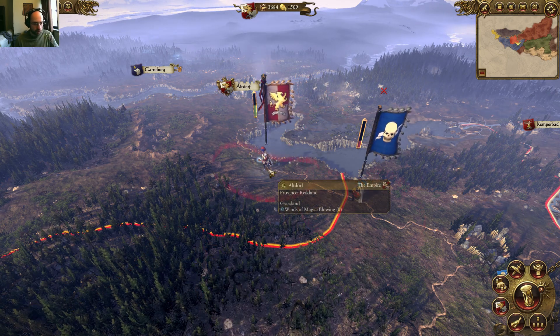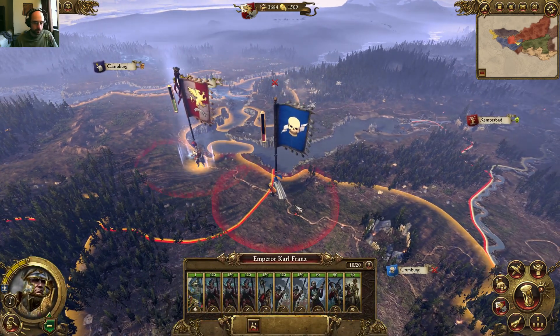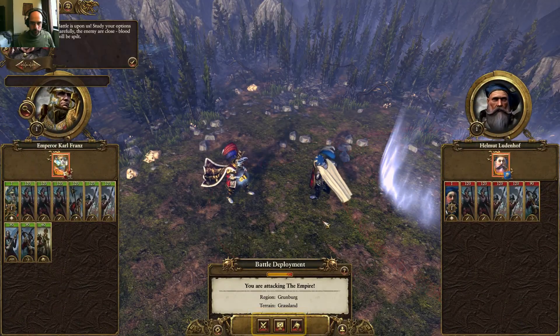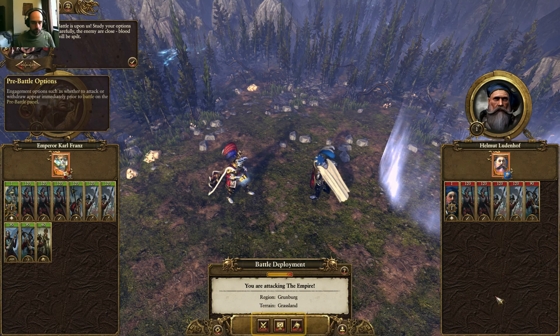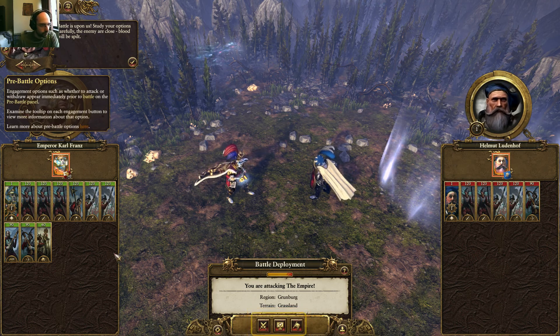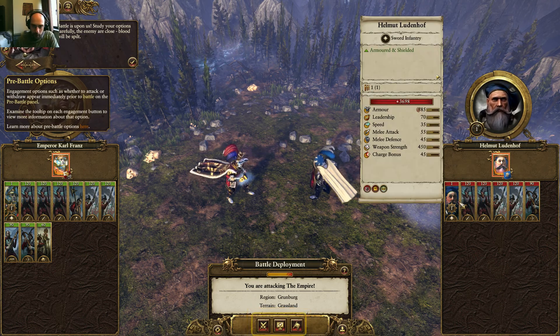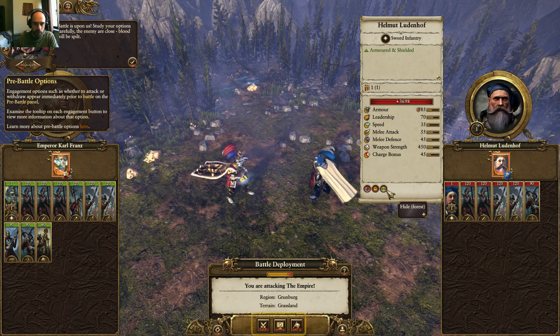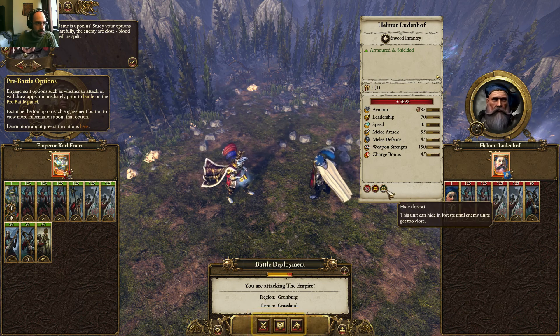Let's traverse the world as normal and attack this guy. Battle is upon us - study your options carefully, the enemy are close, blood will be spilt. So what do they have? They have a Helmut Luthenhof. He has Encourage, Missile Resistance, but he doesn't have any specific abilities.